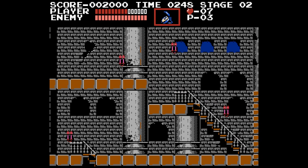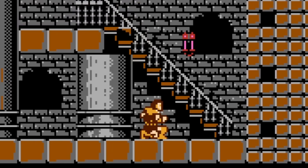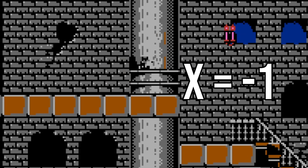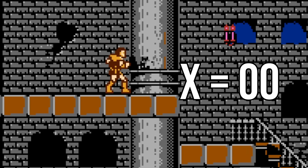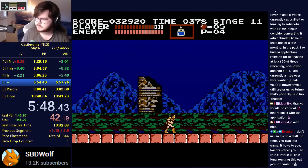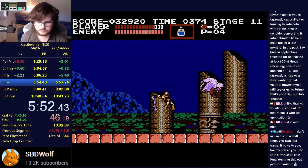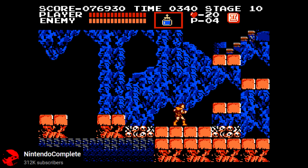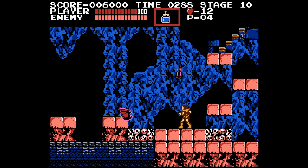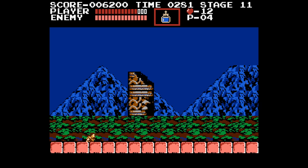After Simon takes damage or lands from a sufficient height, he enters a kneeling pose for exactly 17 frames. As soon as he lands and begins to kneel, a value in memory is set to 16, then counts down by one every frame until the timer reaches negative one, at which point he stands up. When Simon stands up, this value remains at negative one until Simon either jumps or uses his whip, at which time the value is set to zero. It just so happens this is the value the programmer used to cancel the substage transition at the beginning of Stage 11 — it needs to be zero. And normally, it is, because in order to reach the top platform, you need to jump, which resets the value to zero. This is probably why the end of the stage is designed the way it is.